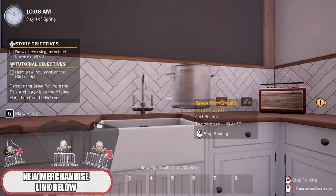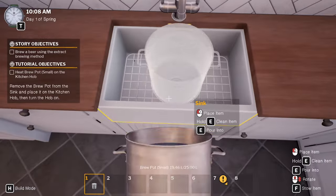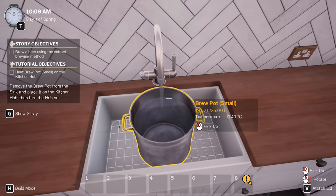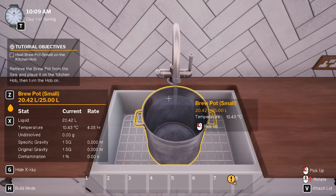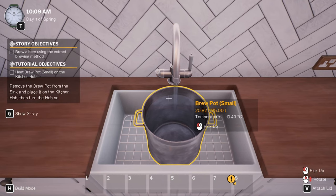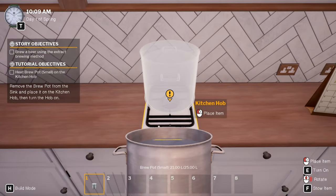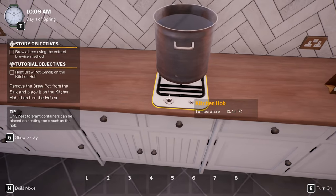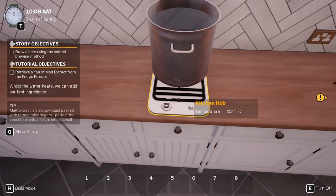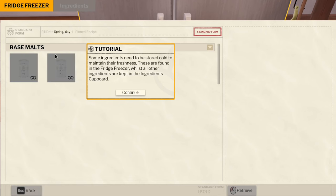Put this on the stove, heat the brew pot. Whilst the water heats we can add our first ingredient — retrieve a can of malt extract from the fridge freezer. Some ingredients need to be stored cold to maintain their freshness; these are found in the fridge freezer. Also, ingredients kept in the ingredients cupboard. Light malt or amber malt — we'll go with light malt. We need two kilos. We look at the container, press E and use the mouse to rotate it up to start pouring two kilos straight in.